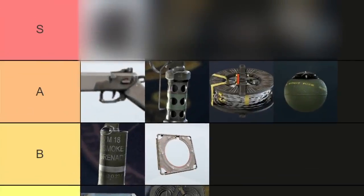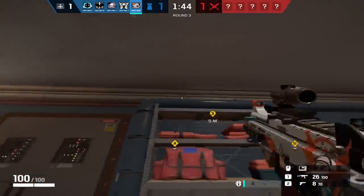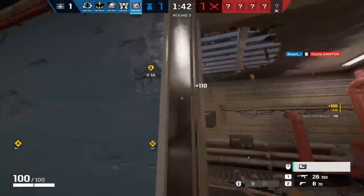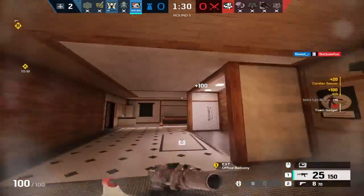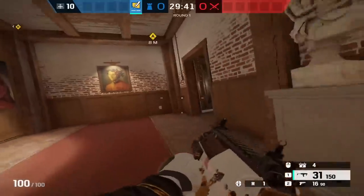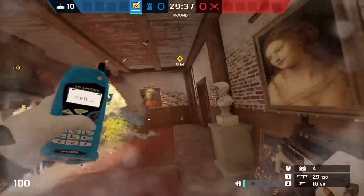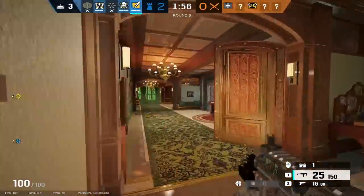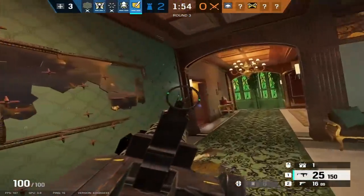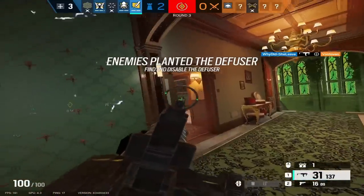Moving on to S tier, starting with the Nitro Cell. Most of us can agree it is one of the best defender secondary gadgets in the game, and for good reason. Nitro Cells can get you free kills, deny the plant, and help deal with shield operators. You can also use them to make a hole in a soft wall or hatch for a quick getaway. A huge plus is that the Nitro Cell doesn't have any counters right now — the only thing attackers can do is shoot them before they explode.